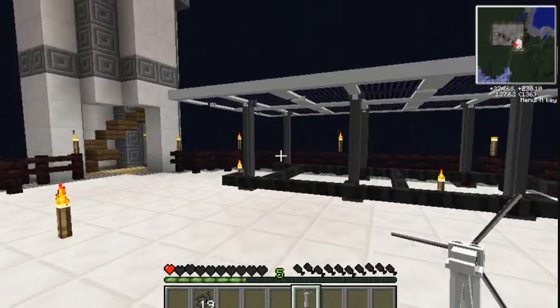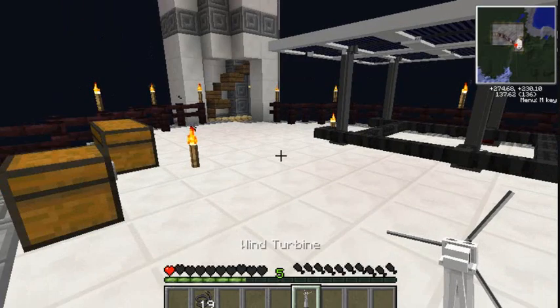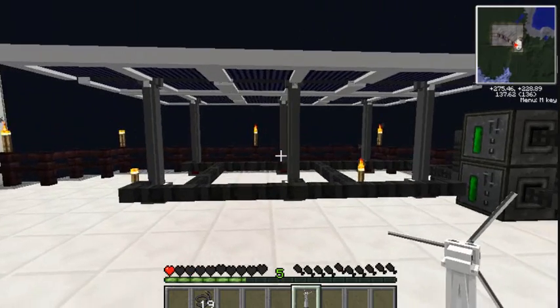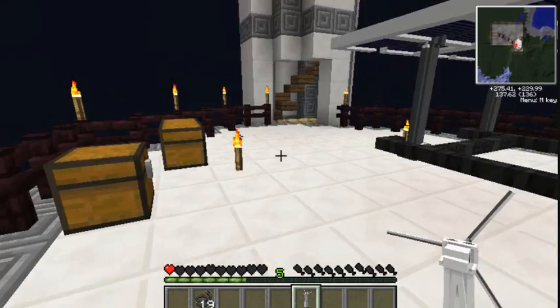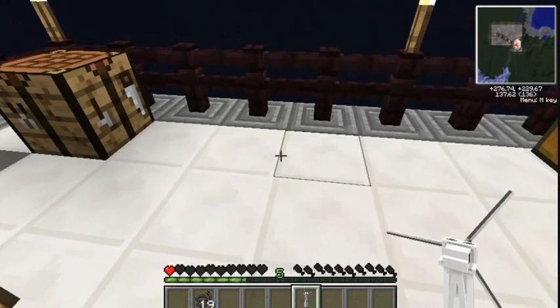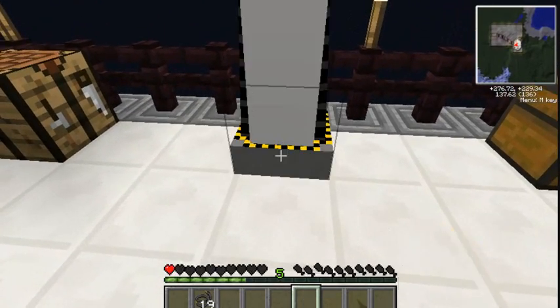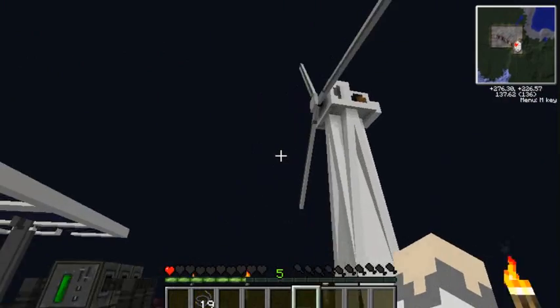The reason I decided to make wind turbines this episode is because these solar generators — these advanced solar generators — are cool and all, but I want to show you different forms of power. I can't just show you how to make like millions of solar generators. So yeah, I'll stick this here — oh my god, that's huge!